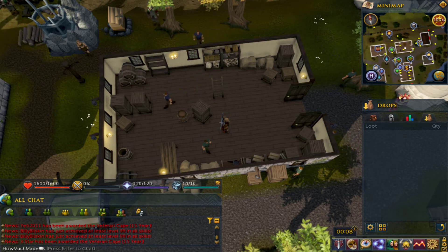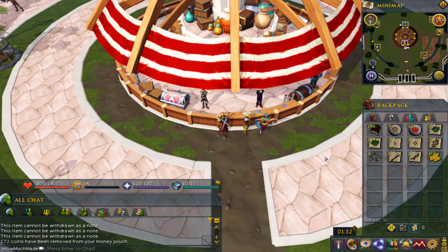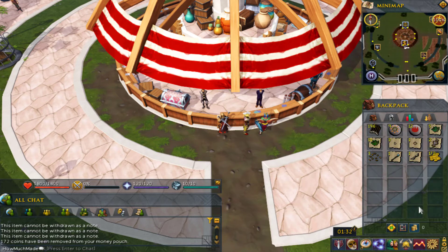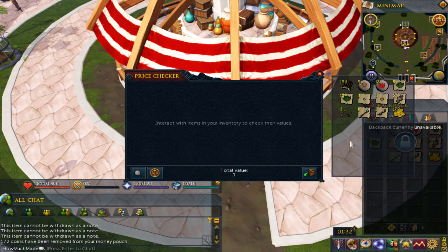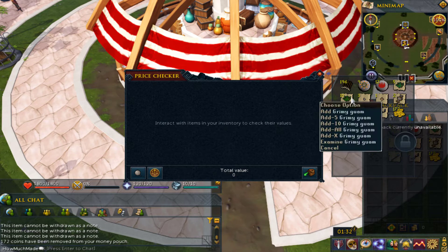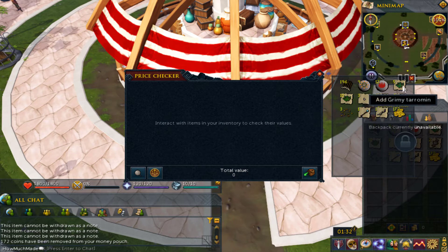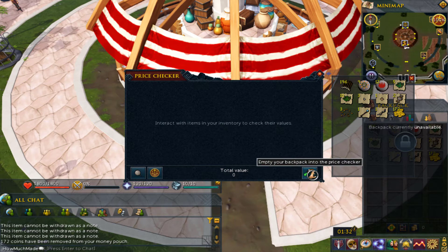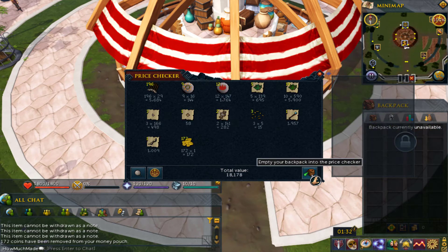The drop table is refreshed again. Here we go. 100 kills, bones 100 collected. 100 kills in free-to-play. I forgot that you can actually get Grimy Guam and Grimy Tarromin in free-to-play. I forgot that that's a thing. So there you go. 100 kills of men — 18,178 coins in free-to-play.